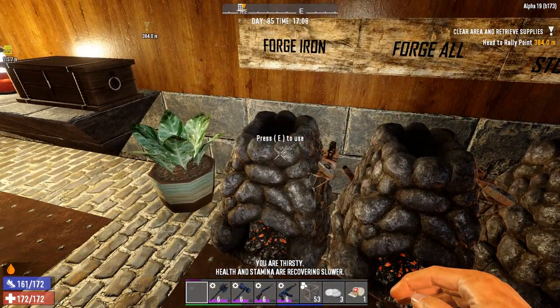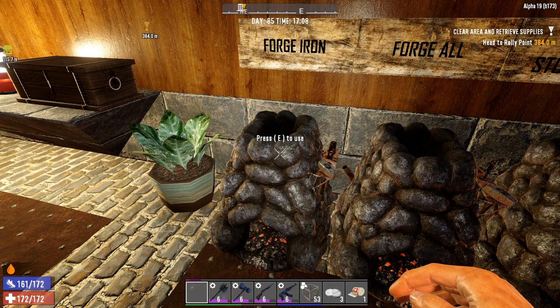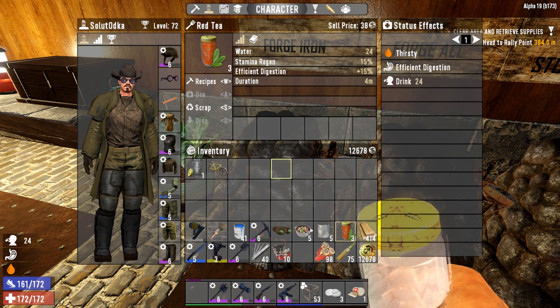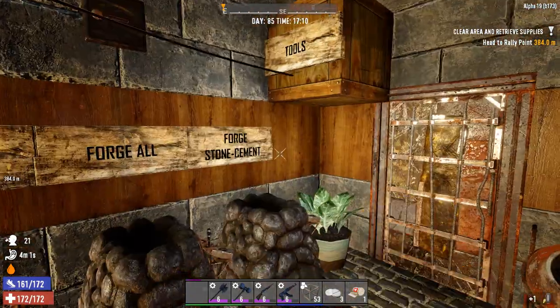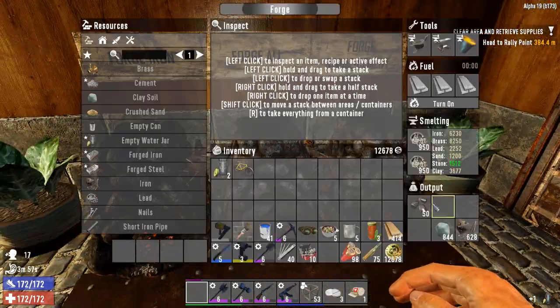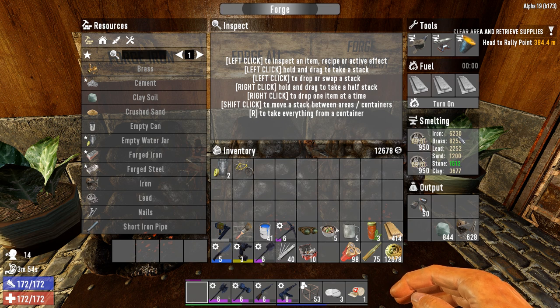One forge is full for metals only, one for cement, and one for everything like bullet tips, bullet casings, reinforced glass, and all that stuff.